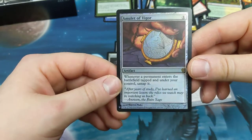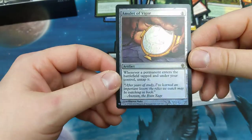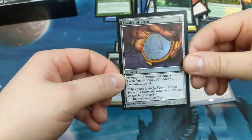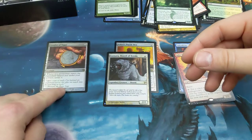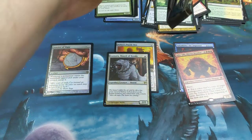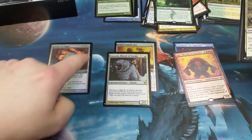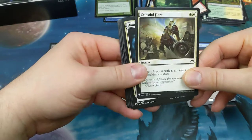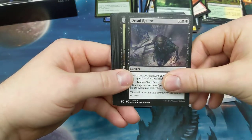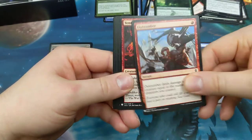Amulet of Vigor foil — one, Worldwake reprint. Whenever a permanent enters the battlefield tapped and under your control, untap it. Yes! That's a nom nom nom. Now if only I played Amulet Titan — I don't, but it's awesome trade fodder. It's a lovely card to pull, we're happy with that.